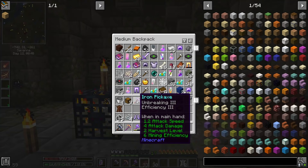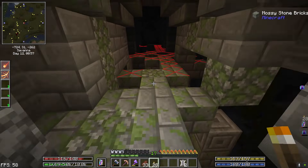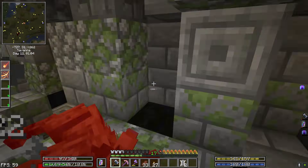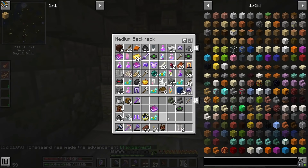We got Unbreaking 3, Efficiency 3 pick — still no damage on this, this is insane. How good the Unbreaking is proving to be on this golden pick. We got a head drop as well.